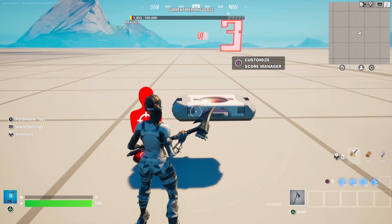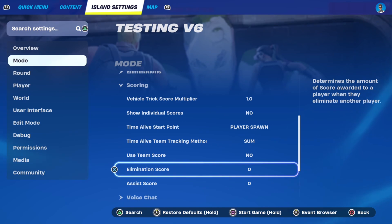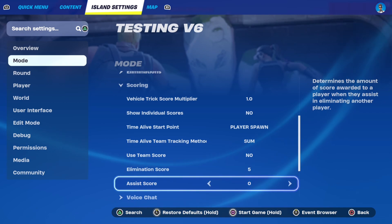First, getting points for eliminations and minus points for getting eliminated. Go to island settings, then mode, and change elimination score to how much points you want a player to get once they get an elimination, and assist score to how much points you want a player to get once they get an assist.